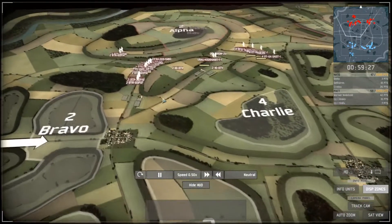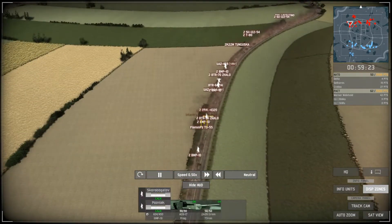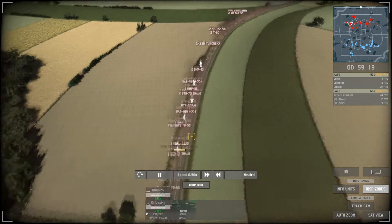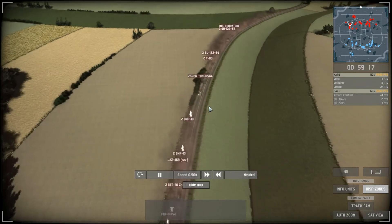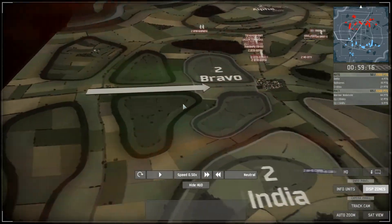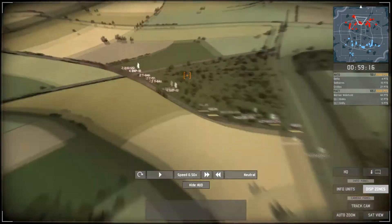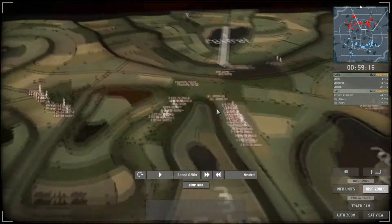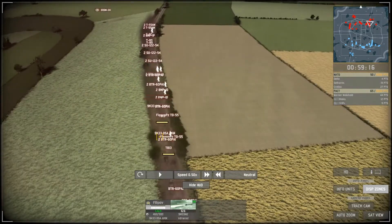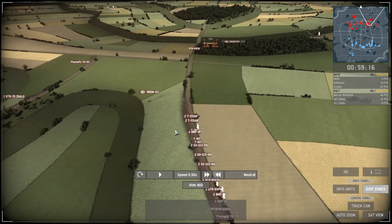The PACT side is much more oriented on light units: lots of BTRs, Flame PZ, BMP-1Ds with grenade launchers, 80-GMs within BTRs, Zalus, a couple of T-80s, SU-122-55, and a Buratino supporting infantry squads going left into the city. There are also T-64As, BMP-1Ds, and Osa AKMs as anti-air. On the other flank: Zalus, empty BTRs, infantry, BMD-1Ds, SU-122, and three T-80s.